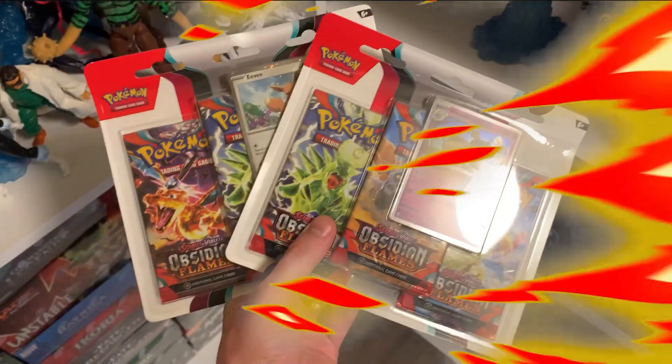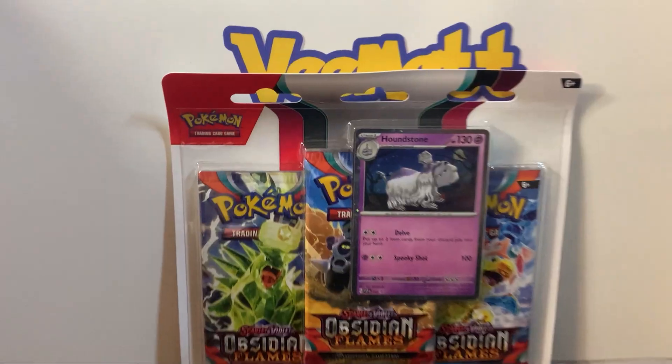We're opening up Obsidian Flames today. We have two three-pack blisters here — Houndstone and Eevee, my favorite Pokemon. Which one's gonna win? I'm gonna have to go with Eevee because it's my favorite personally, but you never know which one's gonna win. Let's crack these open and find out.